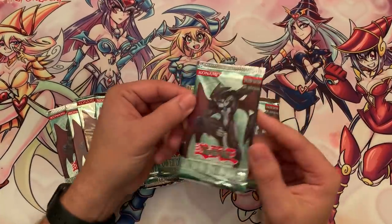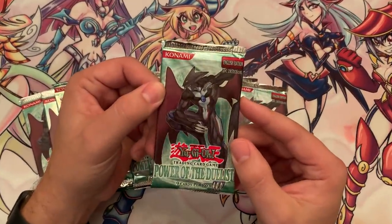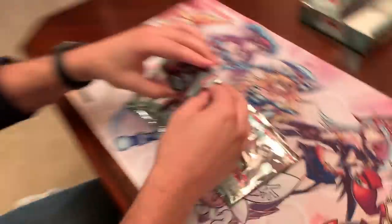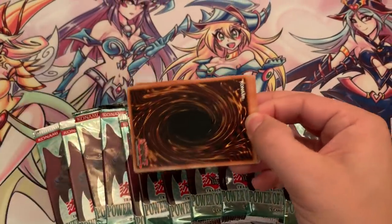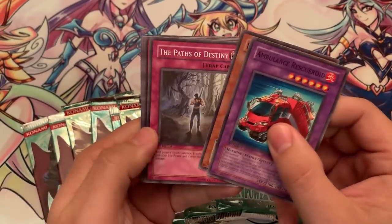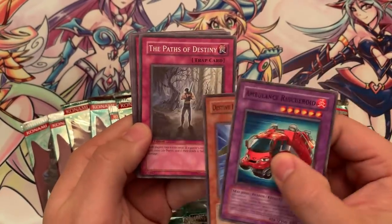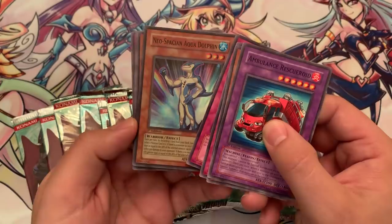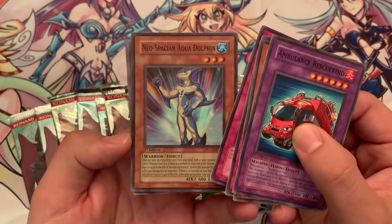Can we get an Ultimate Rare? Ultra Rares do hold a lot of value as well, so one of those would be nice. It's been a while — I'm going to take a whiff of the first pack. Yu-Gi-Oh GX, Power of the Duelist. This is a classic set. First pack: we have Ambulance Rescue Roid, Destiny Hero Fearmonger, Paths of Destiny, Orbital Bombardment, and Neospatian Aquadolphin — First Edition, Super Rare. Nice, decently valued card.